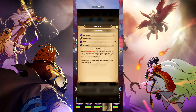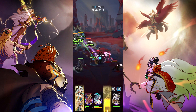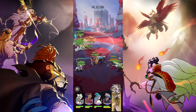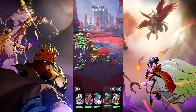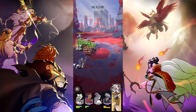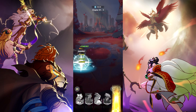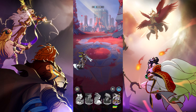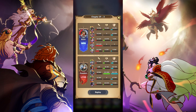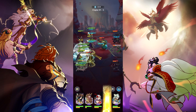For pity on standard, limited, and faction summons: URs are at 200 pulls — yes, 200 pulls for pity. For SSRs, the pity is 30 pulls. The game is very generous with this: if you go 29 pulls without a single SSR, on that 30th pull you are guaranteed an SSR. It's random, but it is guaranteed. Every 30 pulls is a guaranteed SSR.